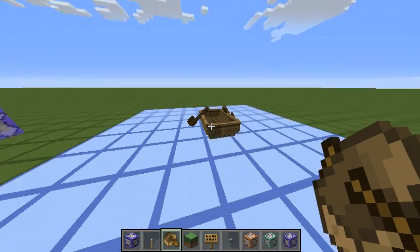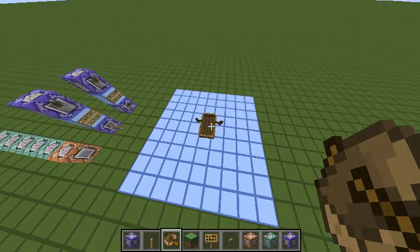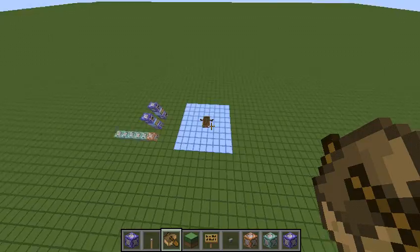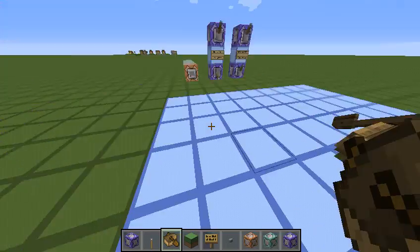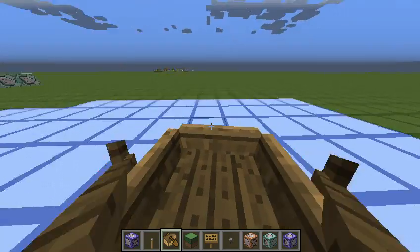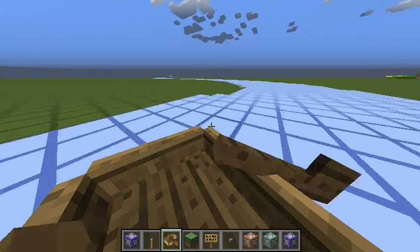That's about the speed of a fully sped-up Elytra, so yeah, it's pretty fast. Often what you need to do in order to ride a boat on packed ice is get a superflat world full of packed ice. But what if you don't want to make a superflat world of packed ice and just want to do it in a regular world? Well, here's what I designed. It targets all the boats and constantly spawns ice just a bit outside of the boat, so the boat can ride around in this really fun way.